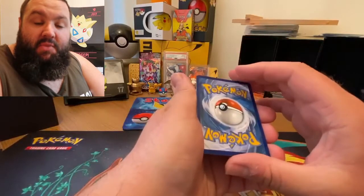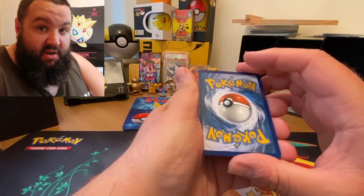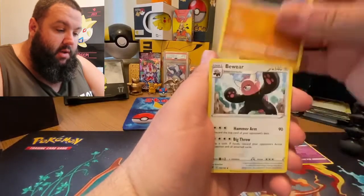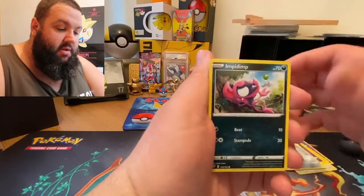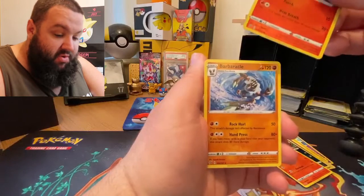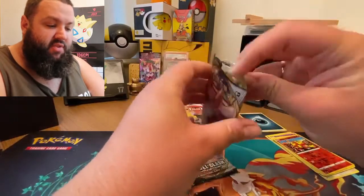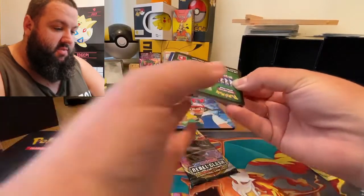I don't play the Guess the Energy game — you do. I count from three to one, then turn them over and you guess what it is. Ready? Three, two, one — it is a dark energy. We have Hatchroom, Carcol, Beware, Electabuzz, Natu, Honedge, Impidimp, Magmar, Reverse Holo Magmar, and a Barbaracle. Bad start — no points there.